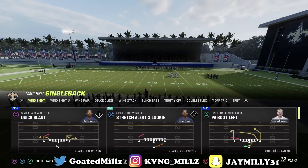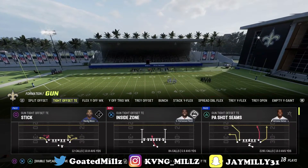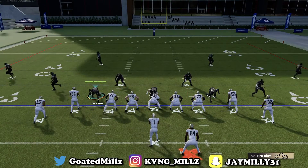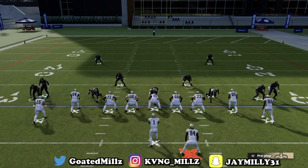Without further ado, Spinner — I'm gonna show you against Gun Bunch, one of the best formations in the game. I honestly could show you against tight because tight is now taking over. All you want to do is baseline, press, contain — but when you contain you want to bring this dude in right here, but make sure he's not containing the blitzer.